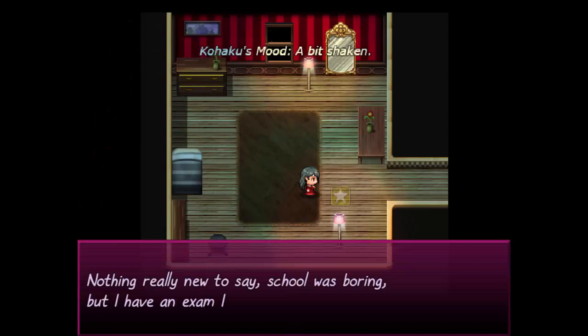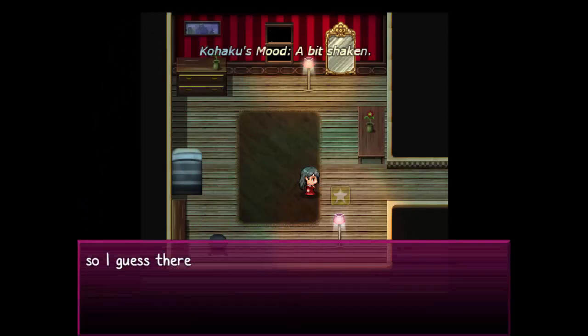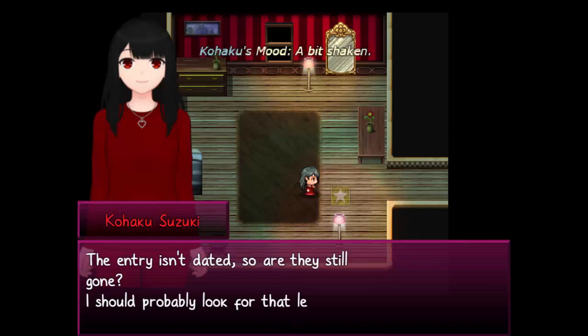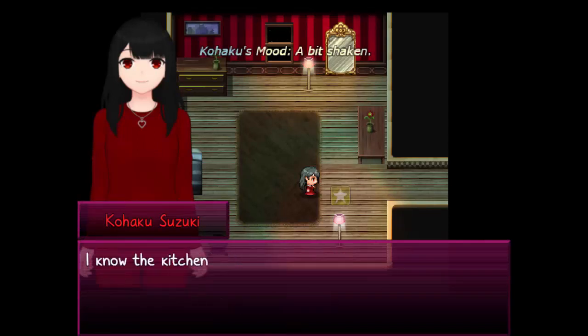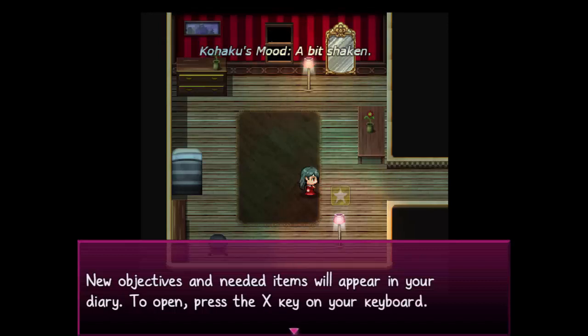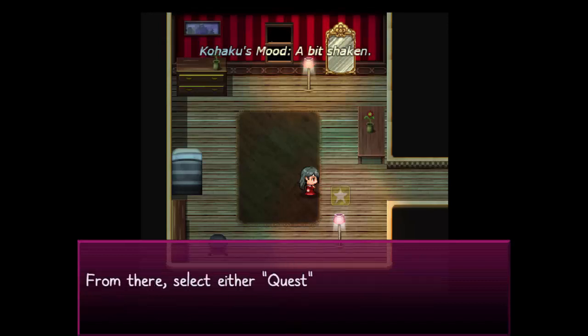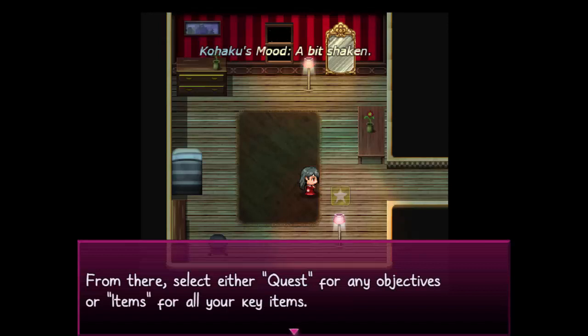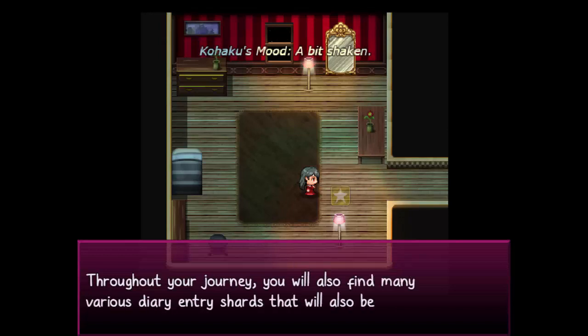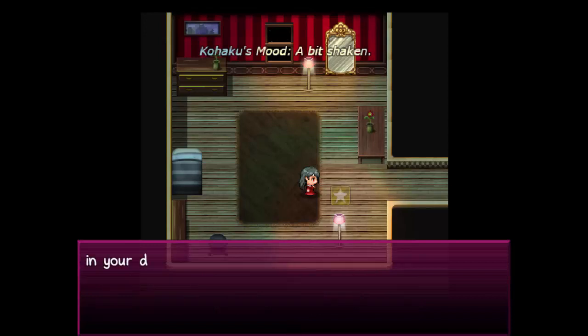There's only one entry here. Nothing really new to say. School was boring, but I have an exam I have to study for next week. Mom said she left a letter for me in the kitchen. The entry cuts off here — it isn't dated, so are they still gone? I should probably look for that letter. I know the kitchen is just down the hall. New objectives and needed items will appear in your diary — press X on the keyboard to open it.